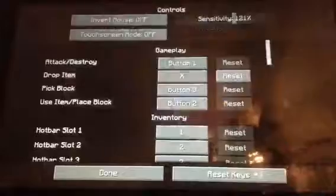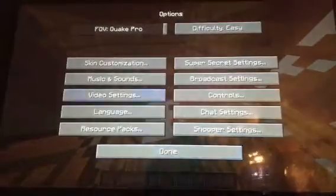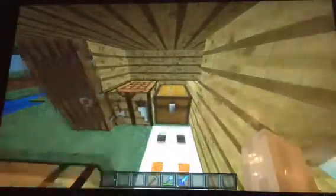Oh crap, my controls are reset. Put that back. That's weird. So I guess we get a shirt — Drew's jeans, epic sword, epic shovel, and stone pickaxe. And my shirt looks like me, now it looks like me.